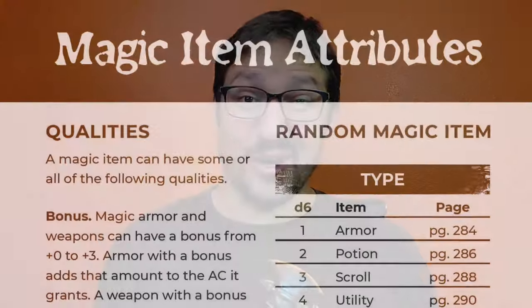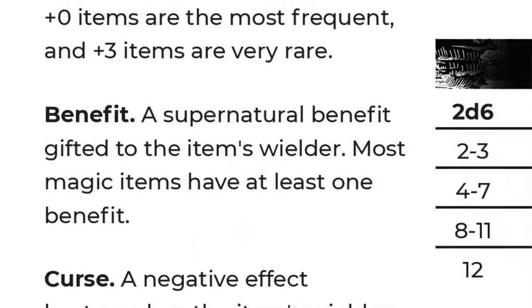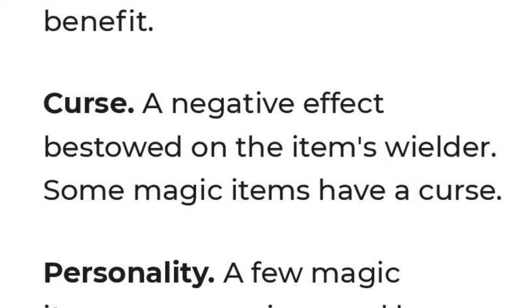Maybe the market will stock that and you can throw your player a bone. Or you could do something fun — say one of your players is looking for a magical battle axe. This market could have a +1 magical battle axe, but the reason it's illicit is because it's also cursed. I think it's super fun when you take regular objects like a battle axe and put an unexpected twist on it.